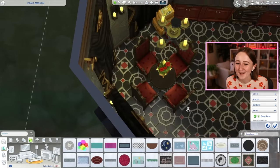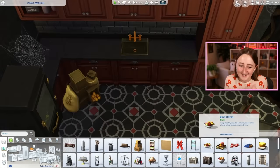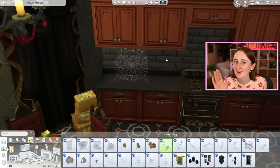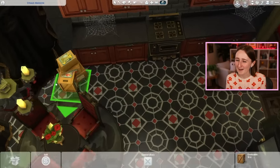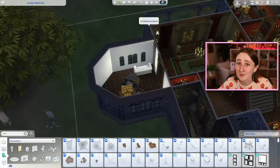All of the occult packs they made — like the Realm of Magic pack — it's got so many good builds in it too. There's no weird things in those builds at all, no staircases to nowhere or anything. Anyway, I like to use these speed builds kind of like a podcast to give you some life updates, and I actually just got back from TwitchCon, so I have a lot of life updates for you.